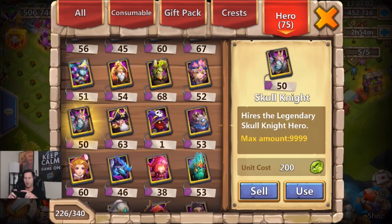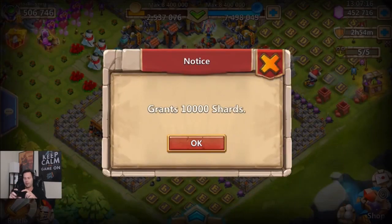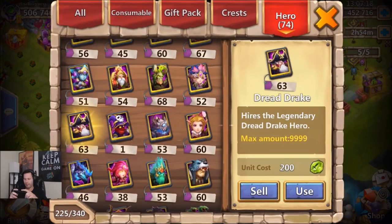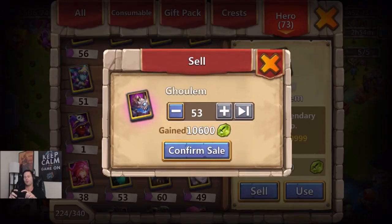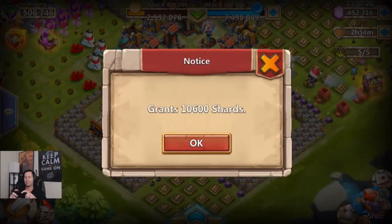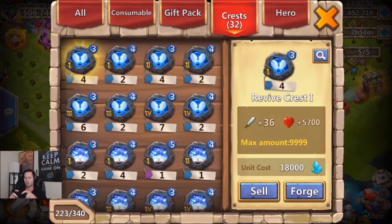In order to track results, I figured I'd sell my existing Skull Knights, Dread Drakes, and Gullums so I can check the count at the end. Selling 50 Skull Knights - that's kind of painful. 63 Dread Drakes, see you later. And Gullum, see you later. Now we don't have any of those three heroes.